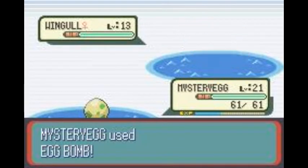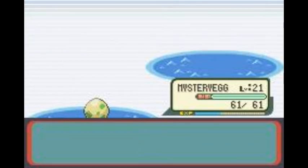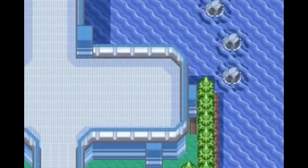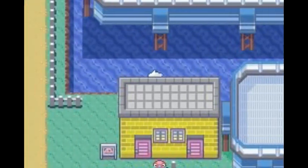Mystery egg is a key item. There you go. Get down, birch. I need to get a decent water Pokemon too. How am I supposed to get out of this route? Oh, there you go.